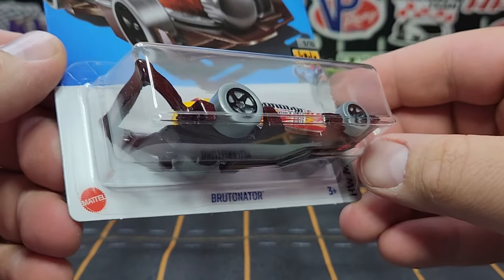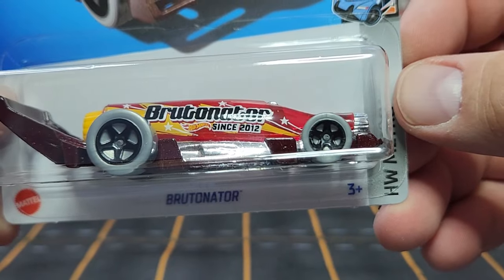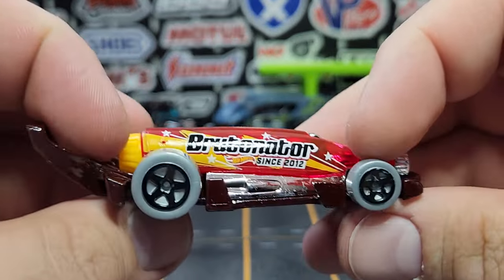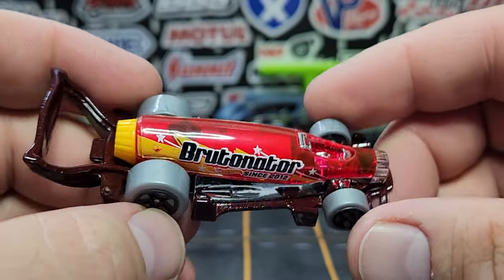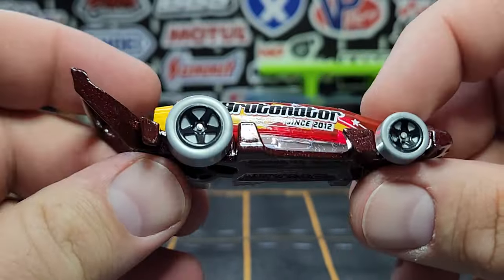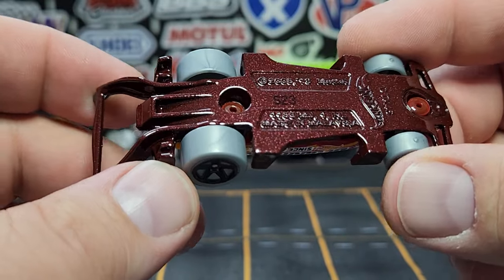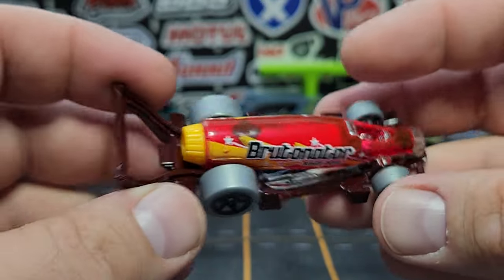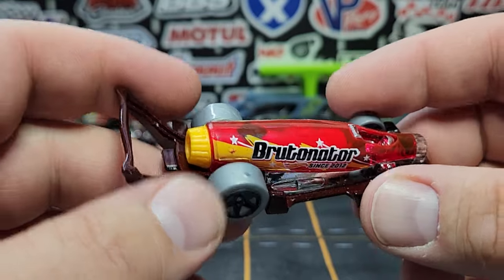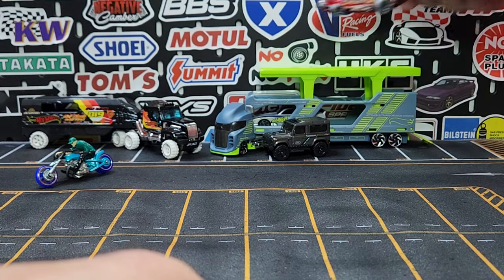New one from the N case — this is the Brudinator, aka the Carbonator. Why they call it the Brudinator now, I don't know. It says 'since 2012,' which is when the Carbonator came out. I'm not really sure what Hot Wheels is trying to pull here — they're basically acting like the Carbonator never existed. This is a bottle cap opener. They use this for New Year celebration stuff and whatnot all the time.